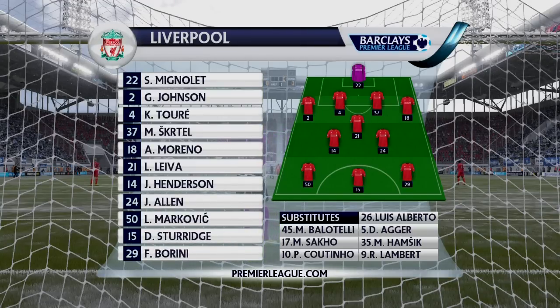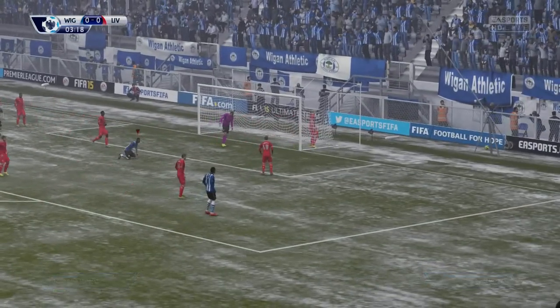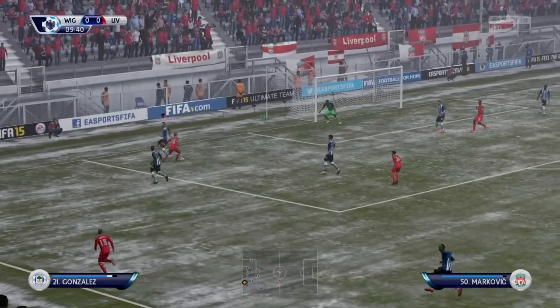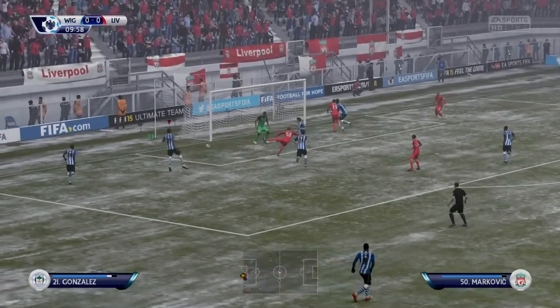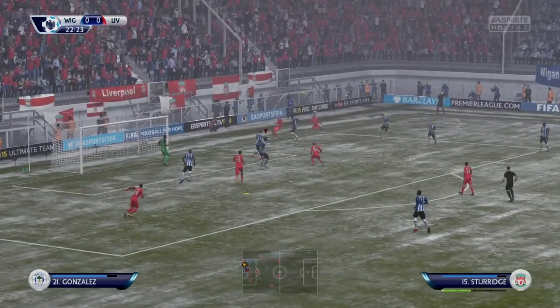You can see Liverpool have a pretty strong team as well — Sturridge is playing. We almost score in the first three or four minutes with Barahino. But the Liverpool player gets past two of my defenders. You can see that first guy just went past so easily. It's just something wrong with the defenders in this game — the marking.